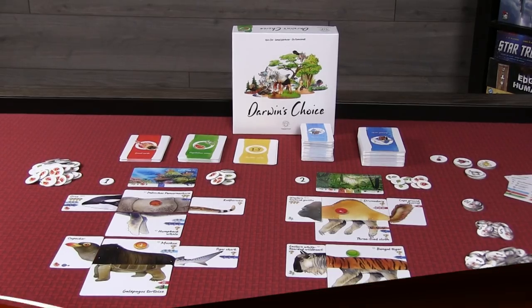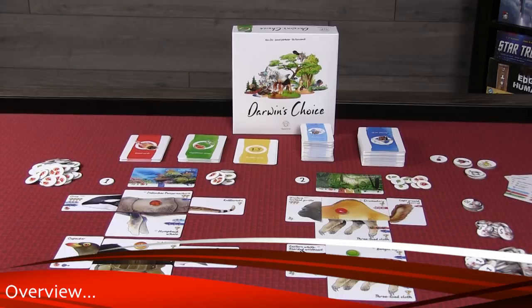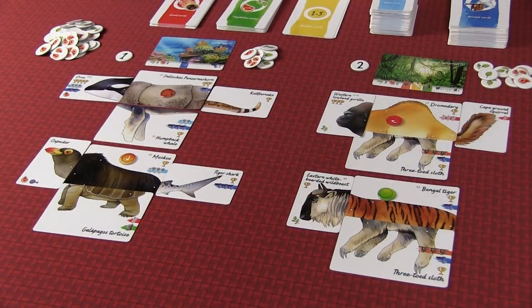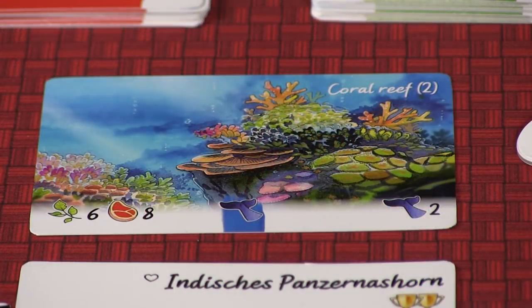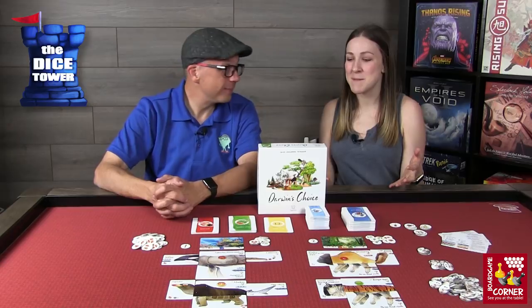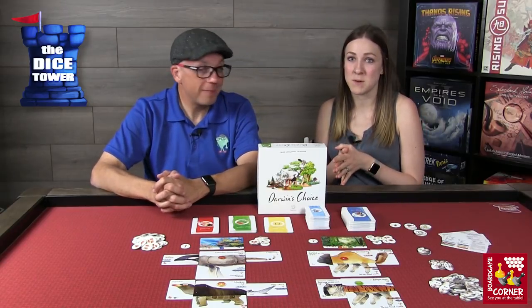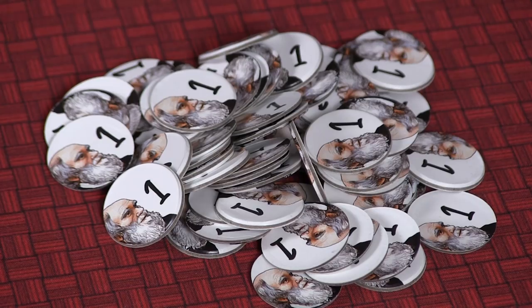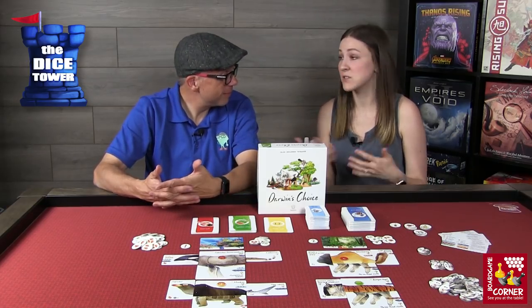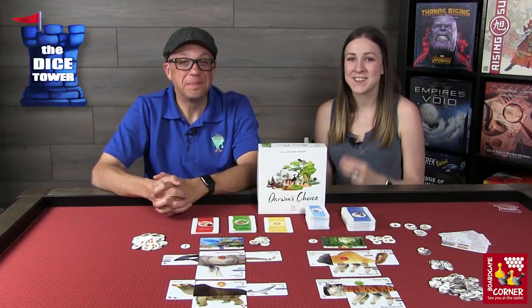In Darwin's Choice you're going to be creating creatures or animals that evolve over time, and you'll have to make them adaptable to their environments. Ever-changing environments will force you to migrate your animals to different areas within the world. The goal of the game is to be the player with the most victory points, or Darwin points, at the end of the game. It plays out over a series of rounds, and each round — known as an era — has three different phases.